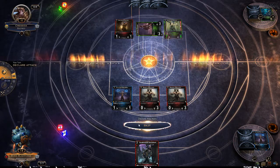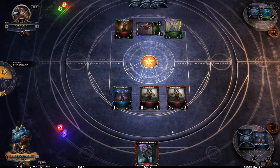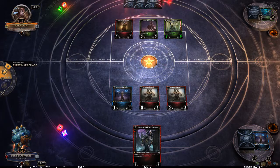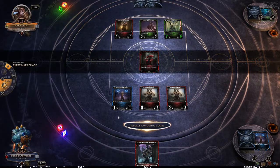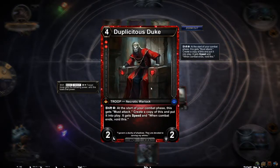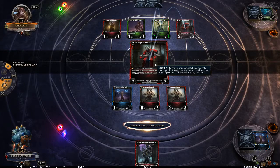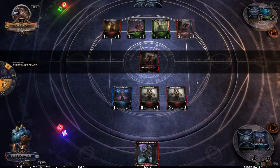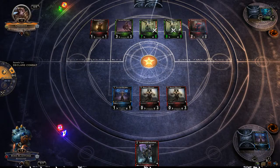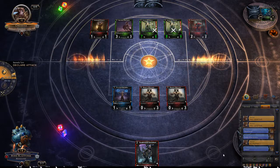I guess we'll just have to pretend like we got something good. I'm nervous keeping something in our hand, but he really doesn't have much choice besides to attack, so we're not able to bluff him very well at all. Duplicitous Duke — start your combat phase, this gets must-attack, create a copy of this and put it into play, it gets speed, and when combat ends, void this. I'm really curious to see how this works — it'll make an identical copy which must attack. Jeez, that is crazy, that's awesome.